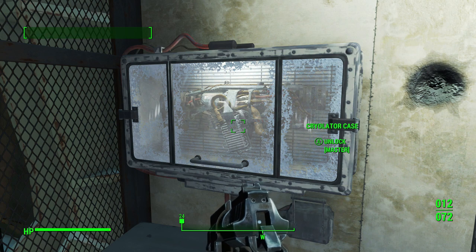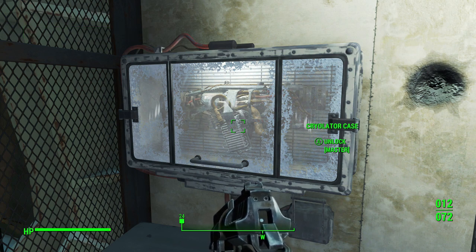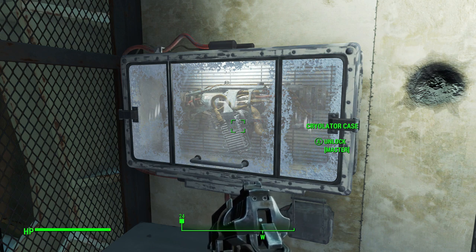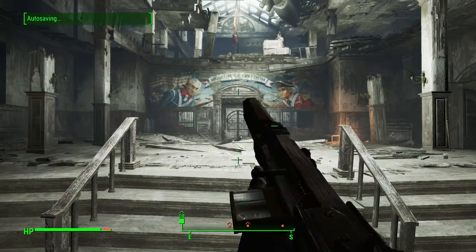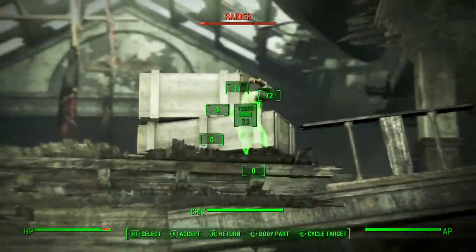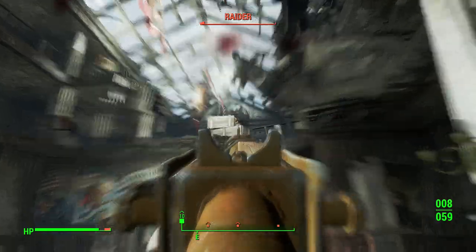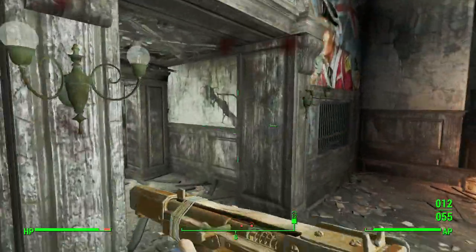You can upgrade perks even further to get better and better. So you have some locks which are novice, some which are expert, and in this case master. You're going to need higher levels and more points to put into the lockpicking perk to make it a higher rank. In this case you're going to need master lockpicking to get into this container. I'm not sure if that requires the absolute highest rank — I do know the highest one makes it so your bobby pins don't break — but it's definitely going to take a lot of leveling up and a lot of playing.